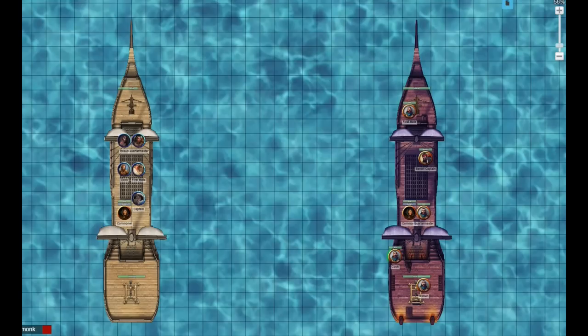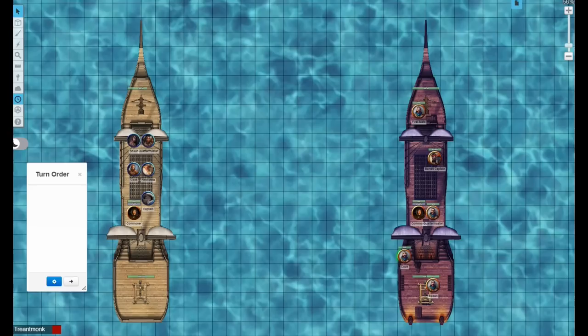I'll assume these ships have come up next to each other, shouted some insults or threats across, and combat has broken out. We need to roll initiative. The ship's initiative is equal to its Dexterity modifier plus the crew quality. Our crew quality is +4 and the opponent's crew quality is also +4, giving each ship a +2 initiative modifier. Rolling for our ship, we get 16. The enemy ship rolls 9. So we go first.